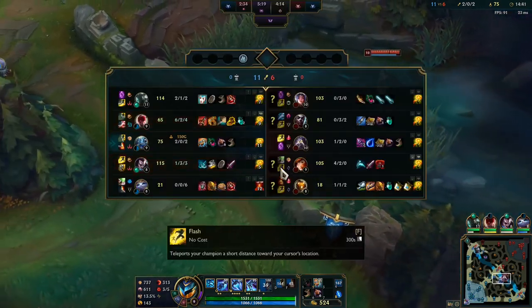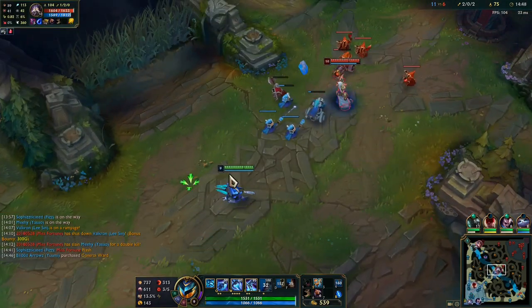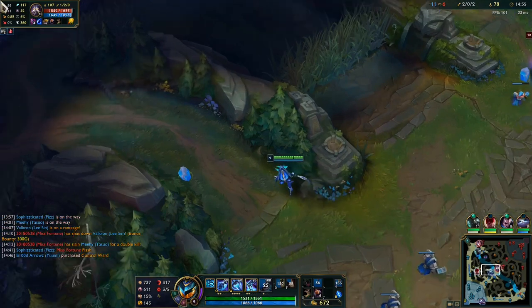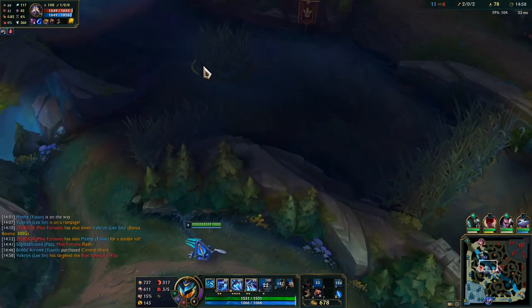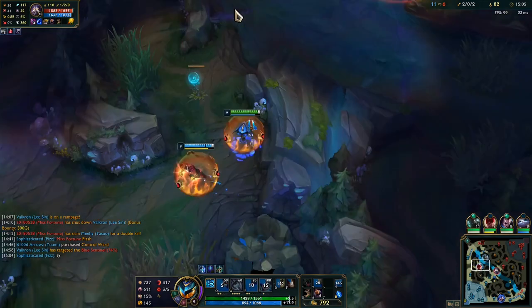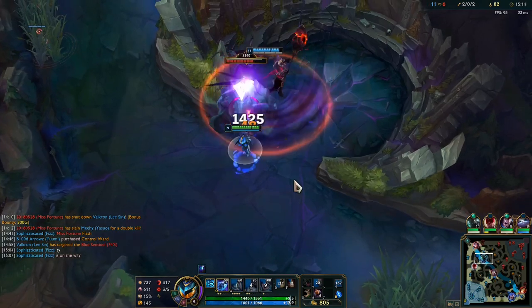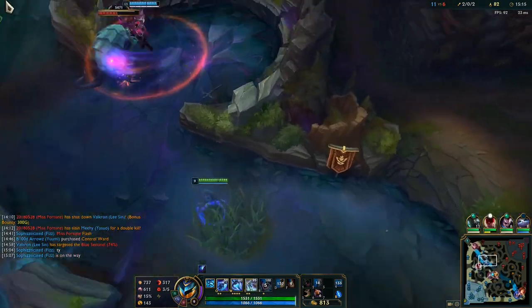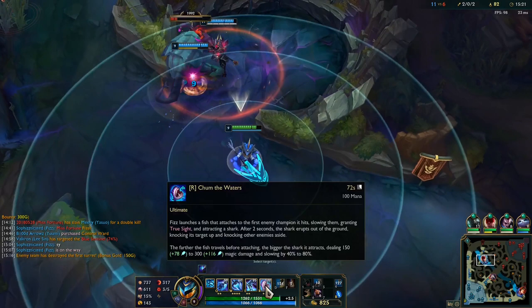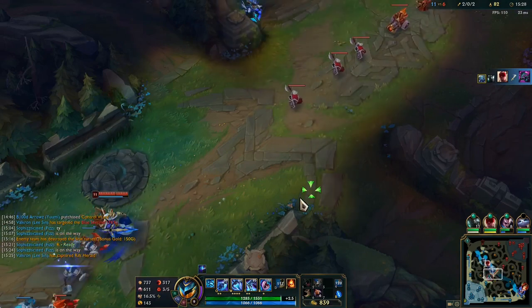I landed the fish onto the Bard and got the Flash out of Misfortune too. This Kassadin is about 30 CS up on me — even though he's only 1 and 2, he's pretty far ahead of me in all honesty. But we got a lot of kill participation for our team here. I don't have a lot of potions, so I don't want to fight unless Lee is around. He's going to let me get this blue buff — that'd be pretty big.